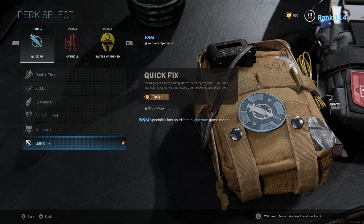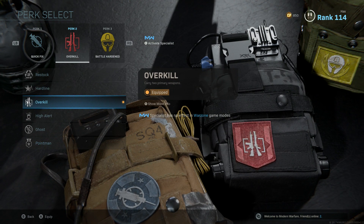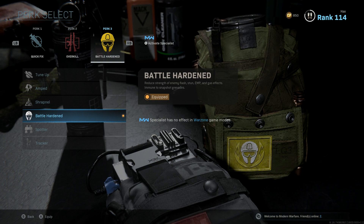For the player perks, I have Quick Fix, which is really going to help when you kill or down someone and get your health back. Overkill — obviously, so you can carry those two weapons. And then Battle Hardened, because people are throwing all kinds of flashes, stuns, and EMPs, so Battle Hardened is the way to go.